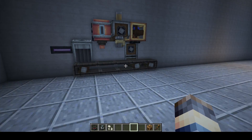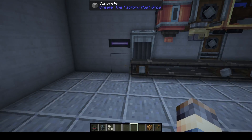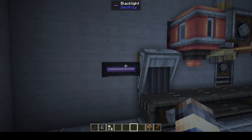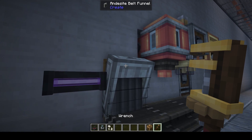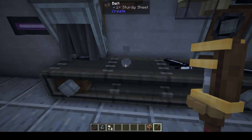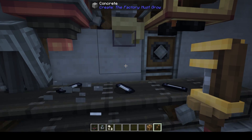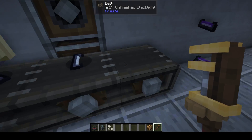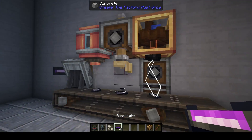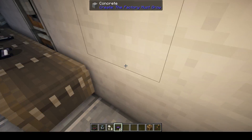Now we're going to look at a few different things needed to make different things work, and one of those is the black light. If you take a sturdy sheet, drop mercury on it, place a tinted glass, and use your dynamo to shock it, you'll actually get the black light. Pretty cool little method of creating it.